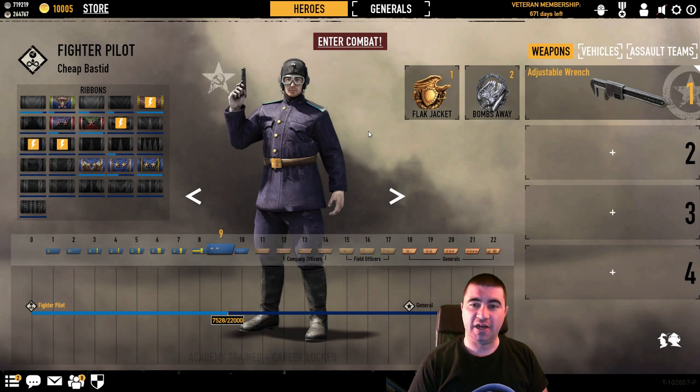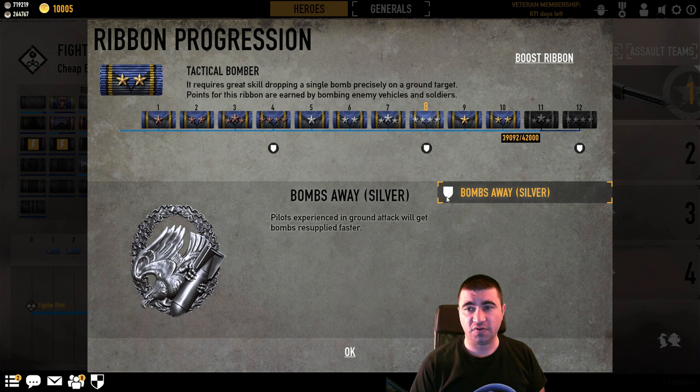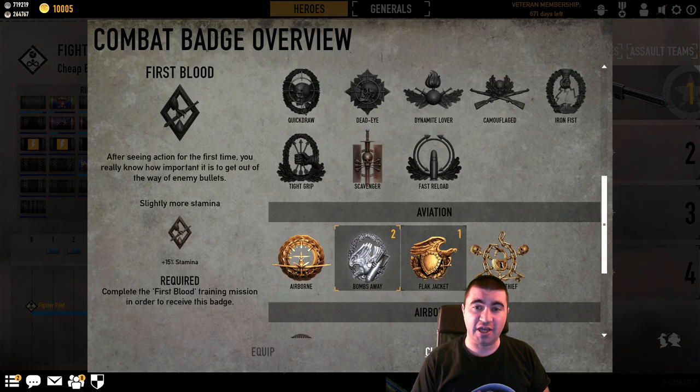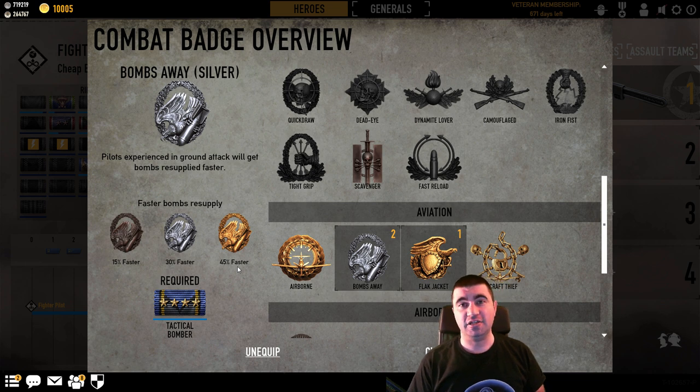This is Cheap Bastard, one of my Soviet pilots. He has academy trained because day one I wanted to get in the air, so I bought a level zero pilot. The ribbons themselves haven't changed much — it's still level 4 for bronze, level 8 for silver, and level 12 for gold. What changed was the badges themselves. The old badge used to give you extra bombs for bombs away. The new badge gives you faster resupply: 15% faster for bronze, 30% faster for silver, 45% faster for gold. And in my mind, this is a positive thing.